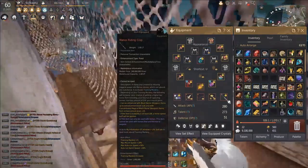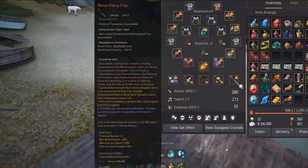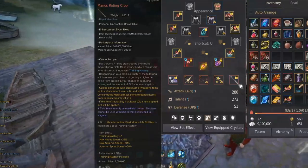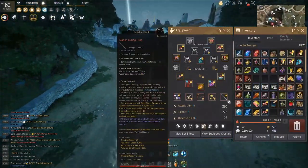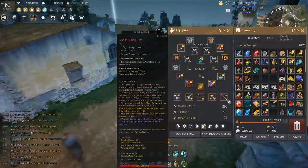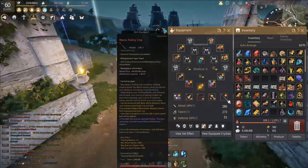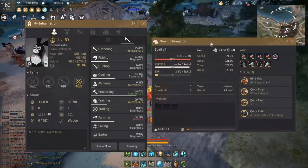One last tip: get the Manos Riding Crop. Yes, it can be pricey, but you're definitely going to want this in the future anyway. The buffs are absolutely amazing and this is really one of the most must-have items in the game. Every time you ride a horse in the future, even after you have auto sprint unlocked, you'll want this. But in the end just make do with what you can. Now everything's set up, so I'm going to go watch a movie and I'll be back.